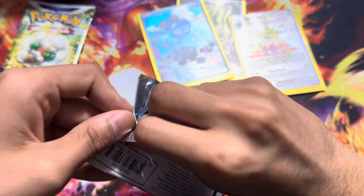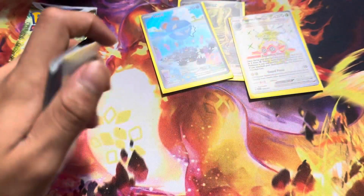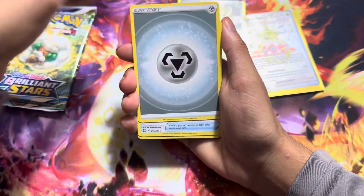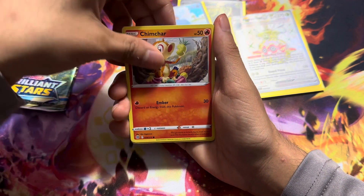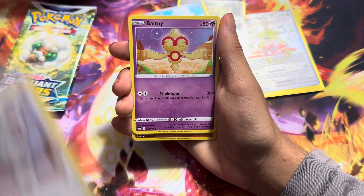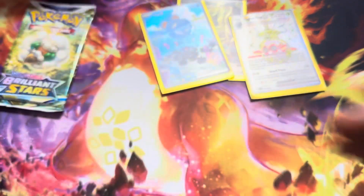Man. It's just a different vibe opening Sword and Shield era packs, in my opinion — just a different aura to it. Alright, come on. Here we go. Freshwater Set, Star Mii, Levio, Chimchar, Mancino, Belltoy, Nose Pass, Golit, Manfee.